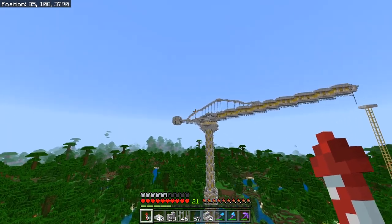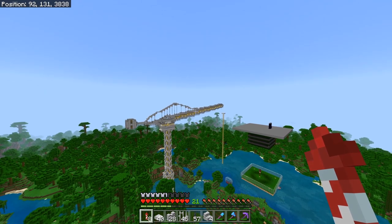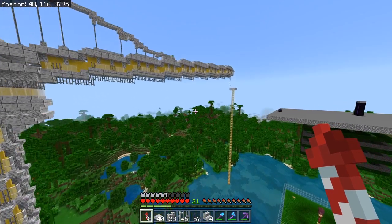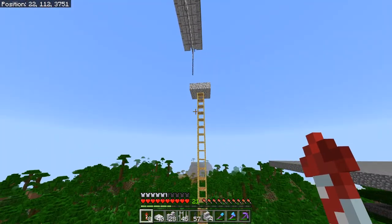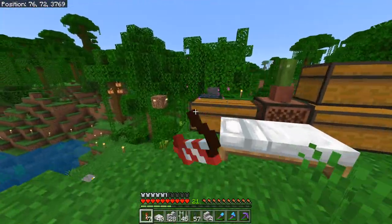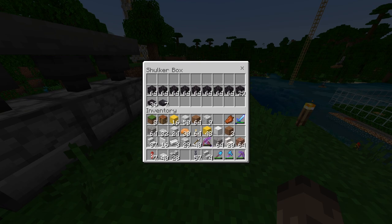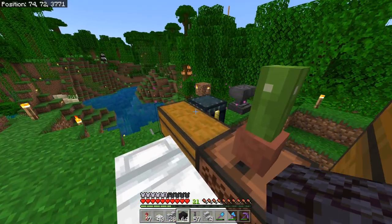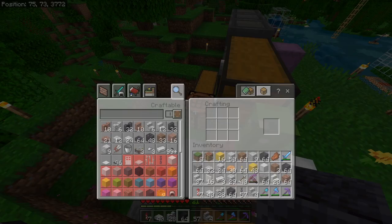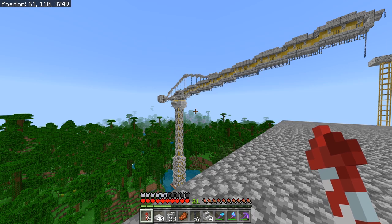I think I'm going to leave the crane design as that for now and work on the actual storage part. I've actually gathered up quite a lot of blackstone and I'm going to be using blackstone to make the actual storage crate. I need to change this into smooth blackstone - polished, sorry - there we go. I think what I'm going to do is probably build a bit more of this off camera.